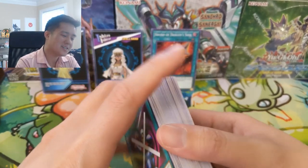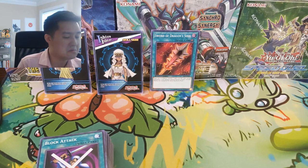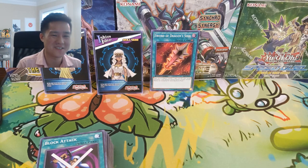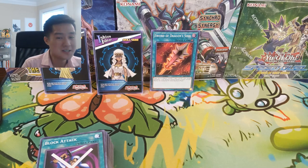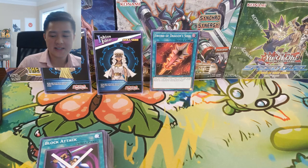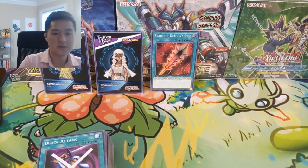We only got three holos: Sword of the Dragon's Soul, Ishizu, and Bonds. It's different. I maybe like this a little bit better than Infinity Chasers, which feels like a super dud, but it's not even on the same spectrum as Savage Strike as far as enjoyment opening. We'll continue as we go and hopefully get some better pulls.